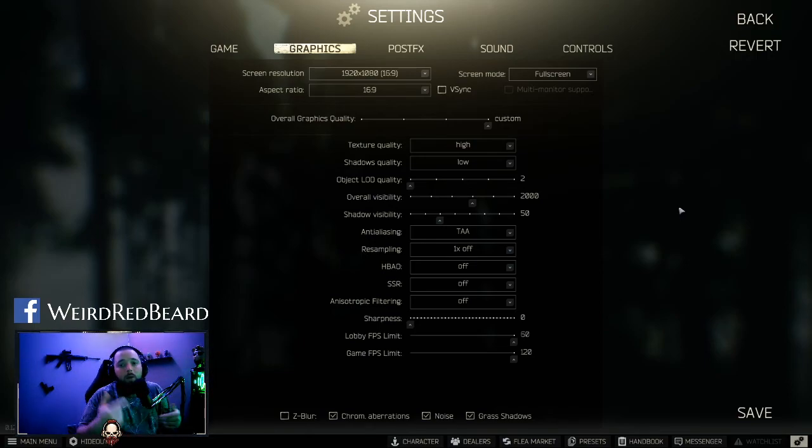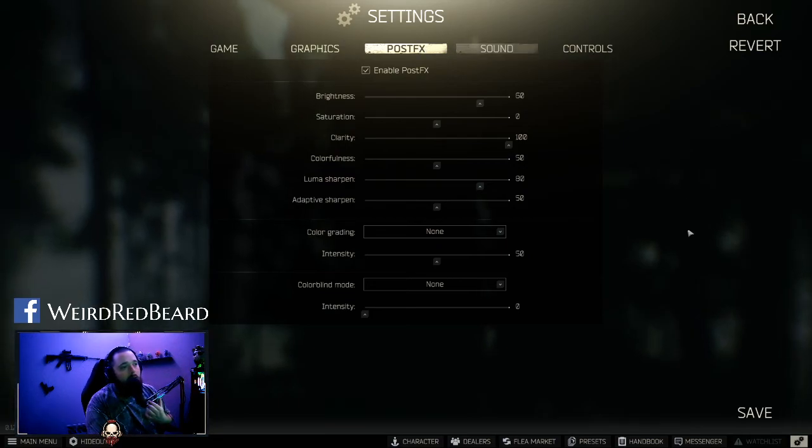Turn off HBAO, SSR, and anisotropic filtering. You want your sharpness to go all the way down because we're going to adjust that in the post effects settings. Leave your lobby FPS and game FPS at max so your graphics card can run as best it can. Now let's go over my post effects. I did a bunch of research and this is what I've found to be the best. You can tweak it as much as you want — this is a good starting point.